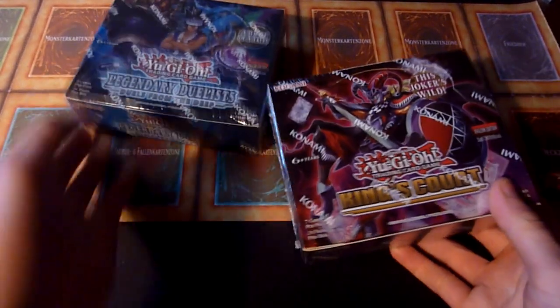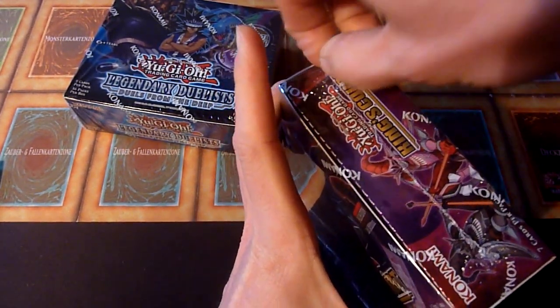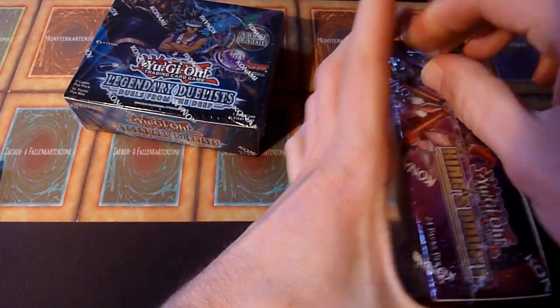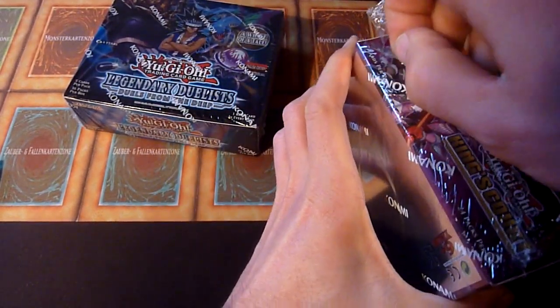I'm Max and today I wanted to make some space in my cupboard, so I decided to open two booster boxes at once. Because I'm not crazy, I'm opening two rather cheap ones: King's Court and Legendary Duelists, Duelists from the Deep. At least I try to open them — with not too much success, as you could see.